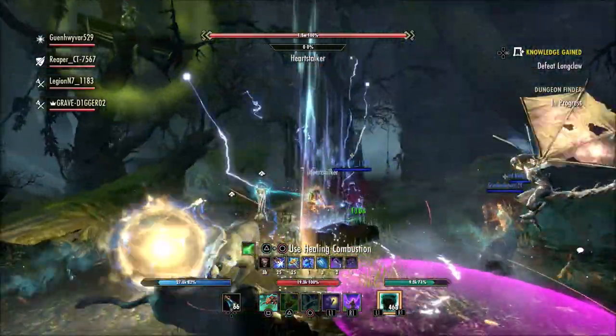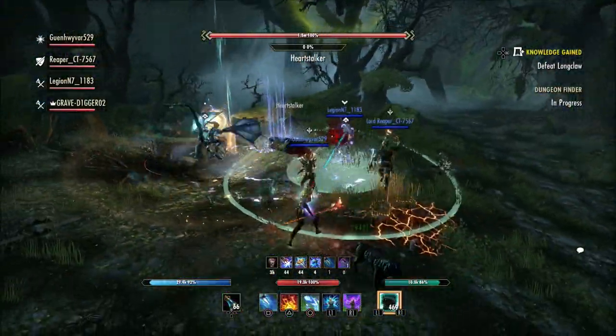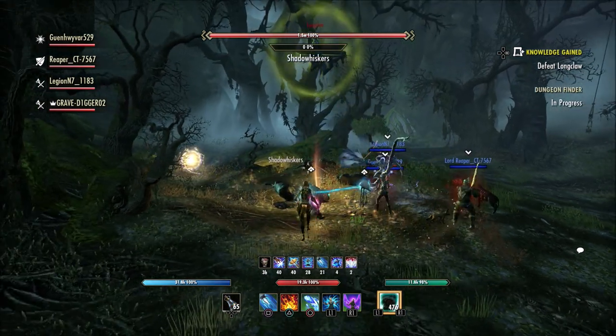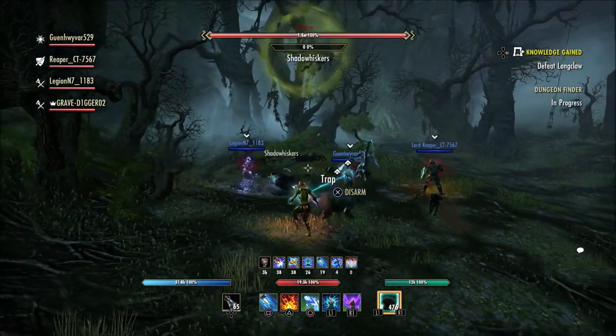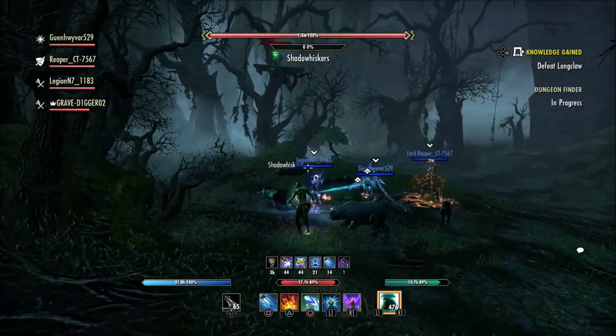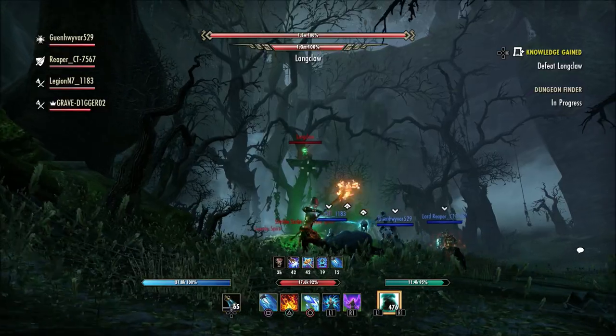Some people like to go in and make sure they have one light, one heavy, and one medium on once they have all three skill lines unlocked, so they can rank all three up at the same time. Some people may want to do all heavy at once, all medium at once, or all light at once. The more pieces of that armor weight you have on, the quicker that skill line is going to level up.